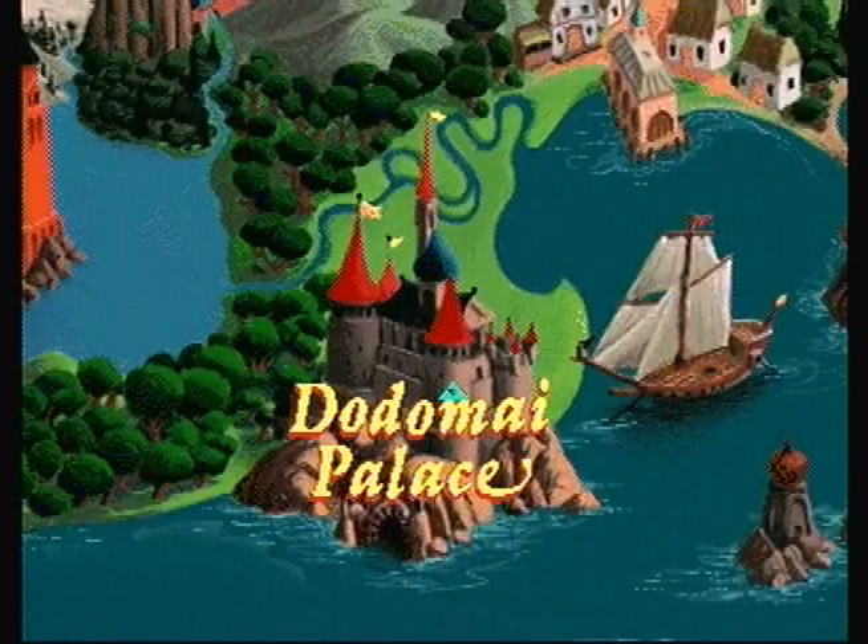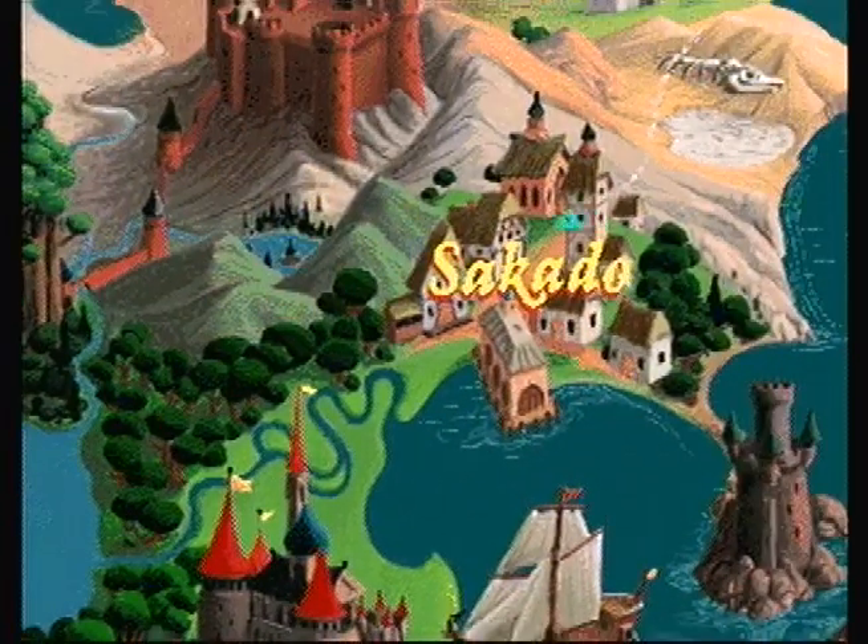Afterwards, hit the Triforce symbol to return to the overworld map, and the Dodomai Palace is now accessible. However, I am first going to head back to Sakato.